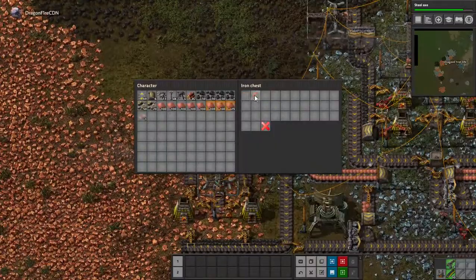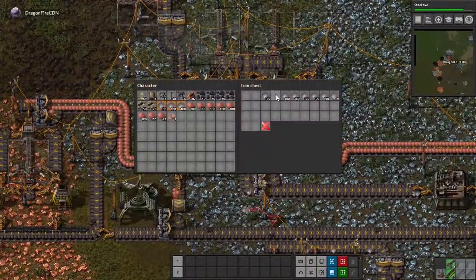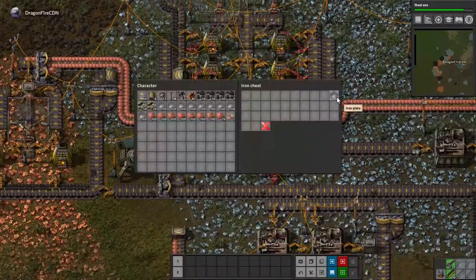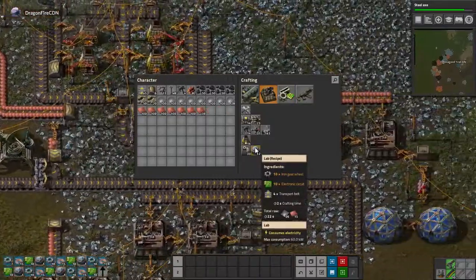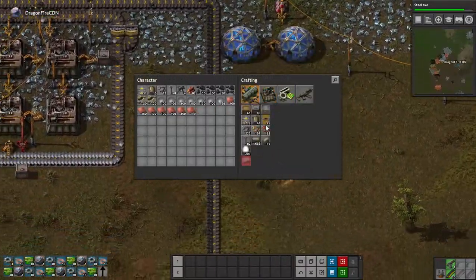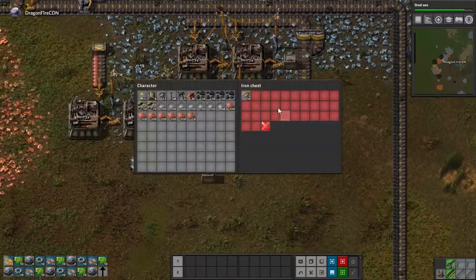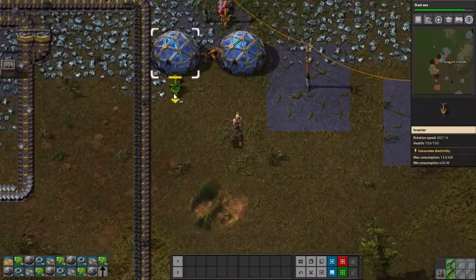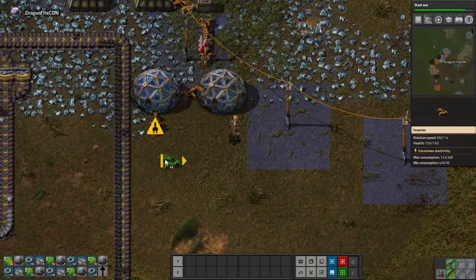I'm going to get some copper and make some iron as well. It's stacking up now — lots of iron in there. Make 8 more to have loads of that. I'll have these 50 inserters out there. Now prepare for this, so I'll have that going there, and then I'll have the other one there.